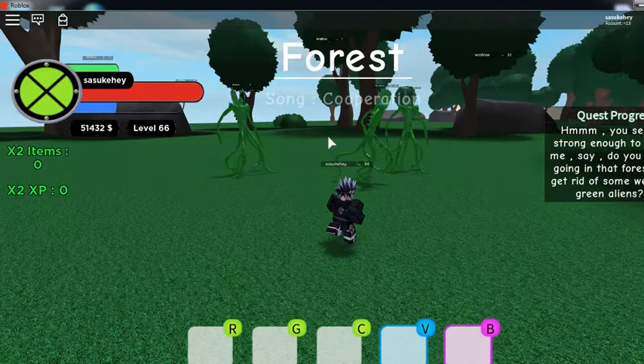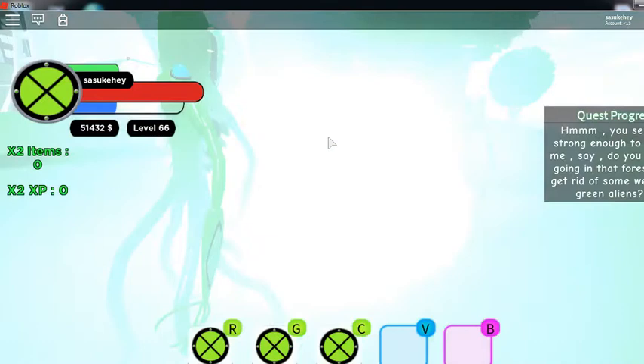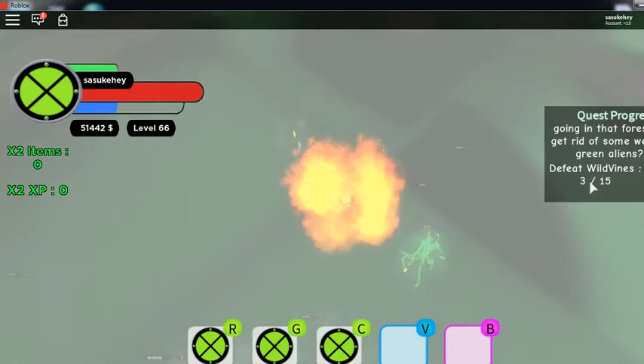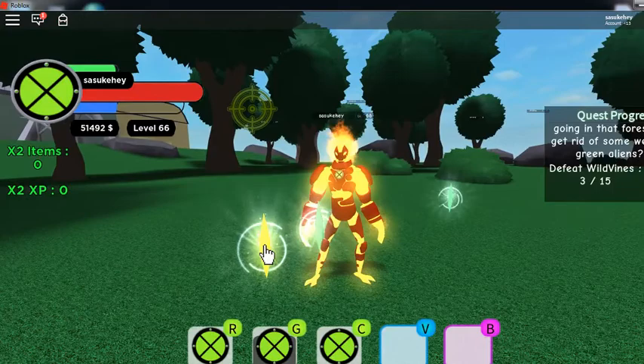Walk over to the wild vines. If you have Heat Blast, I'd recommend using him — his second move is really good for AOE attacks. Don't worry if you do die; they can't hit you if you come back. You can just come pick up these shards, and this will give you some really good XP if you're a lower level — around 150 XP or something like that.